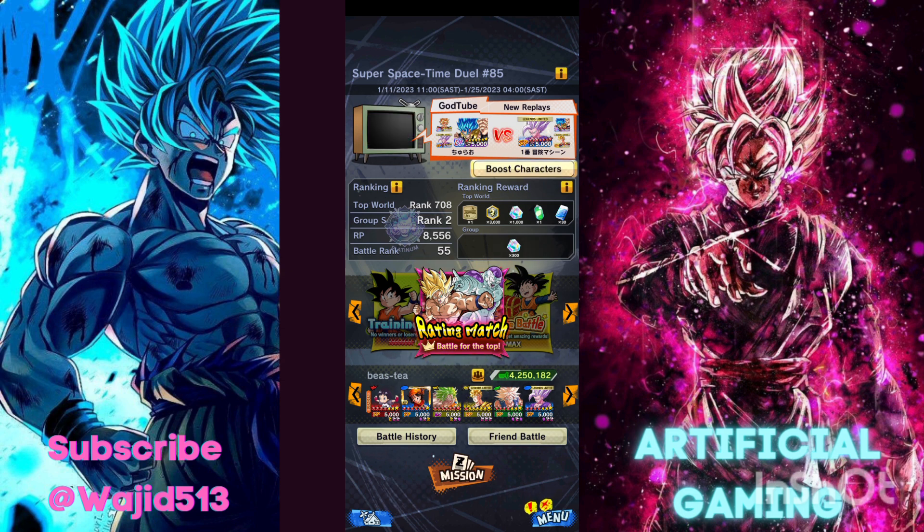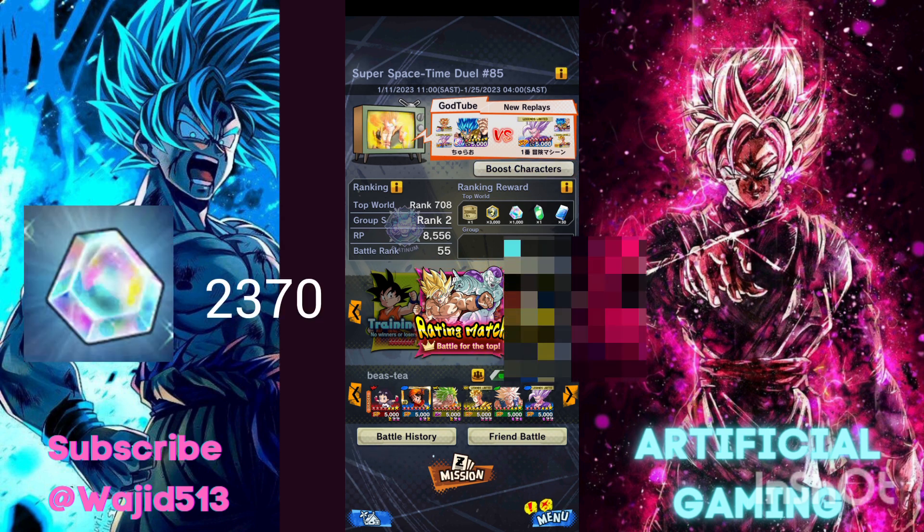If you still need more gems, another option is story mode. I would suggest getting at least one part of the story done, or at least one to two books per week, so that you don't finish all the story at once. You may need some story left when the anniversary comes so you can still have extra gems available. Story mode gives you between 200 to 300 gems, which is another solid way of getting gems.